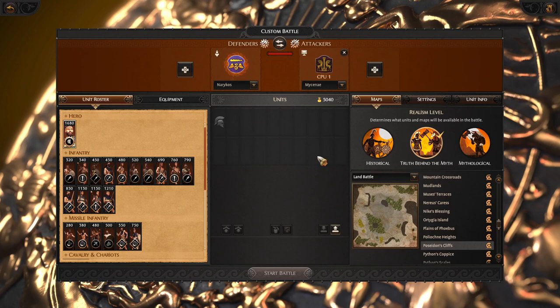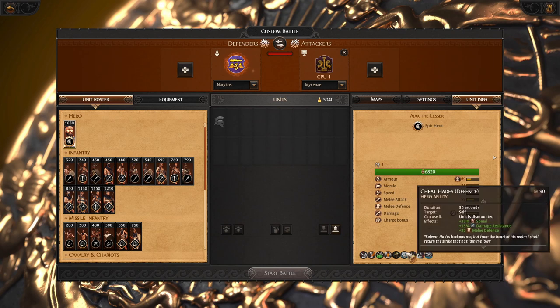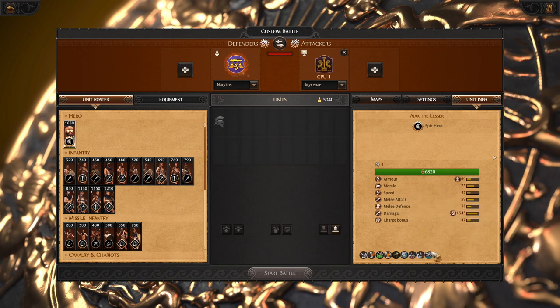Hello there, Erner here and today we will review Narikos. Narikos is led by Ajax the Lesser, a very offensive attacking hero who is very good at giving more speed to allies.